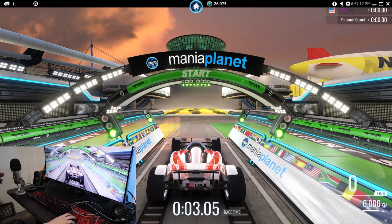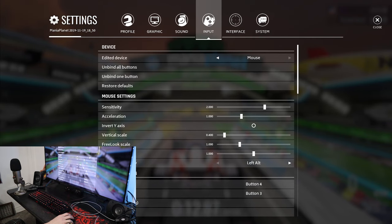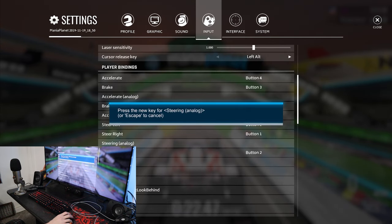Something interesting I noticed in the bindings is that you have the option of using the mouse to play. Now, there are all these sensitivity things, and I think that's just meant for ShootMania or something. If you try and set the steering analog, it doesn't seem to want to register moving the mouse. It can't even register the scroll wheel. So unfortunately, I don't think I can do that.